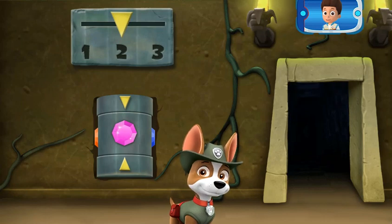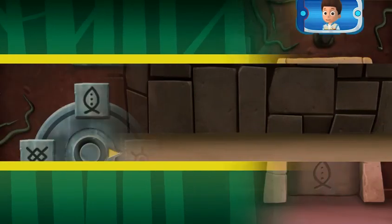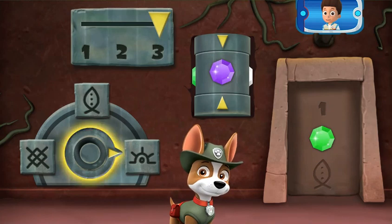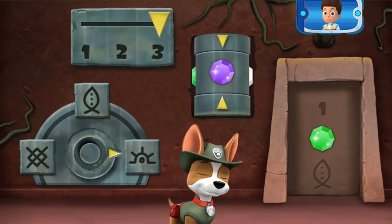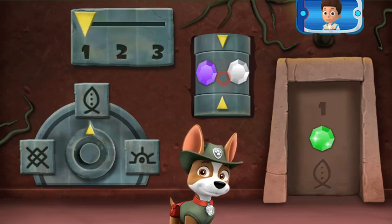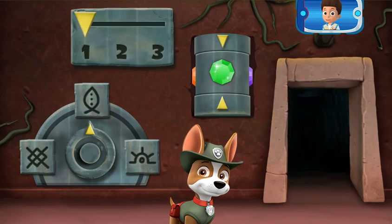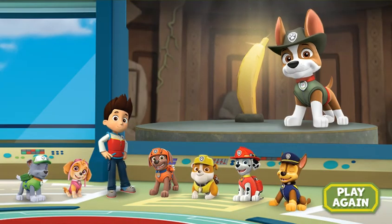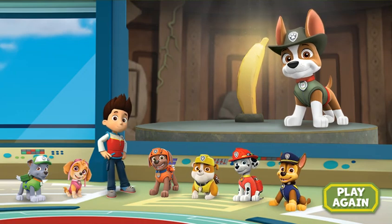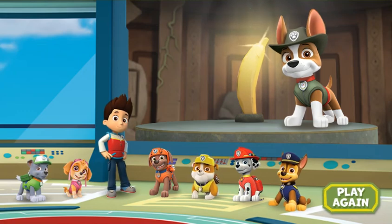The door's open! Great! Just one more to go. And look — there are now three parts you need to change. Click here to turn the dial to point at the picture that matches the one in the code on the door. Perfect! Keep moving! You did it! You helped Tracker find the golden banana! Now it can be displayed at the museum so that everyone can see it! Thanks for saving the day, Tracker! What a great pup! Click play again to go on the adventure again!